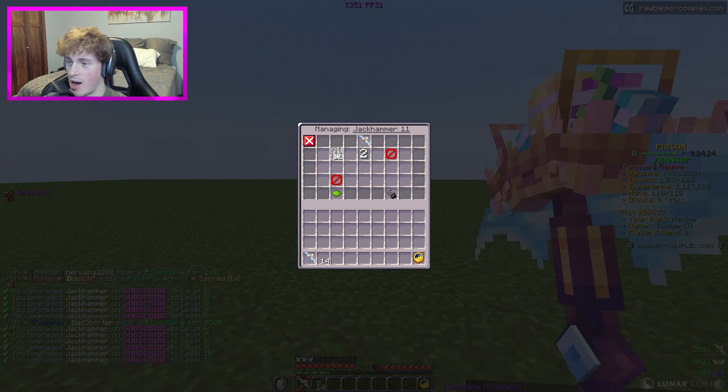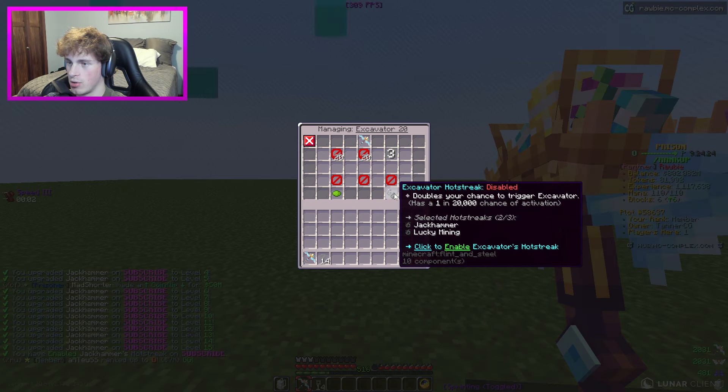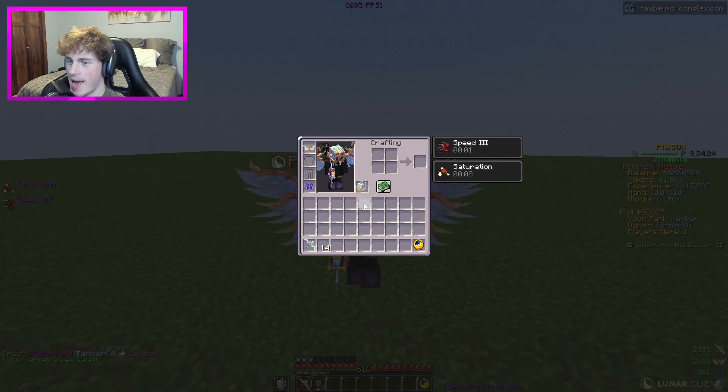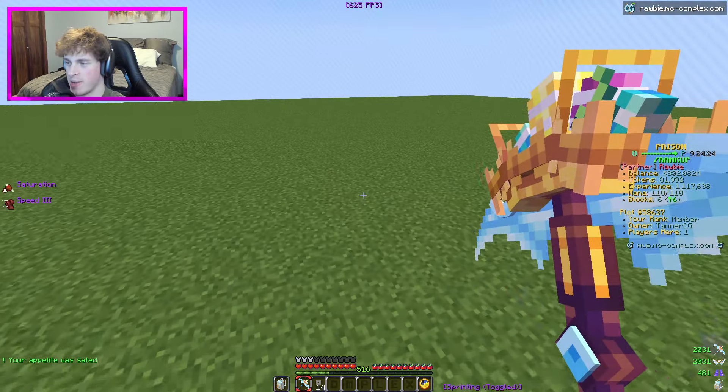We're going to start upgrading jackhammer and he told me to put my hot streak on it. Let me explain what the backpack does as well - we're going to enable this. Basically this backpack will almost give you infinite mana if you use it correctly and you have a good enough pickaxe for it.